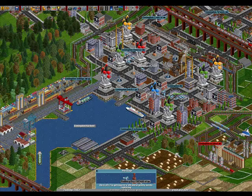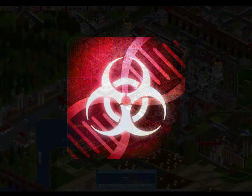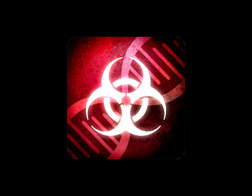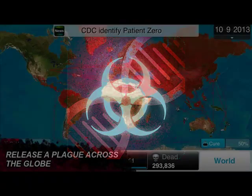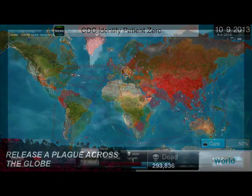Number 6: Plague Inc. Create plagues, watch innocent viruses morph, and infect nations. Have you ever wanted to conquer the world? Look no further, because Plague Inc. gives you the chance. In this heinous yet comical strategy game, you have the opportunity to choose from 12 different diseases with varying infection speeds, and the option to evolve them.